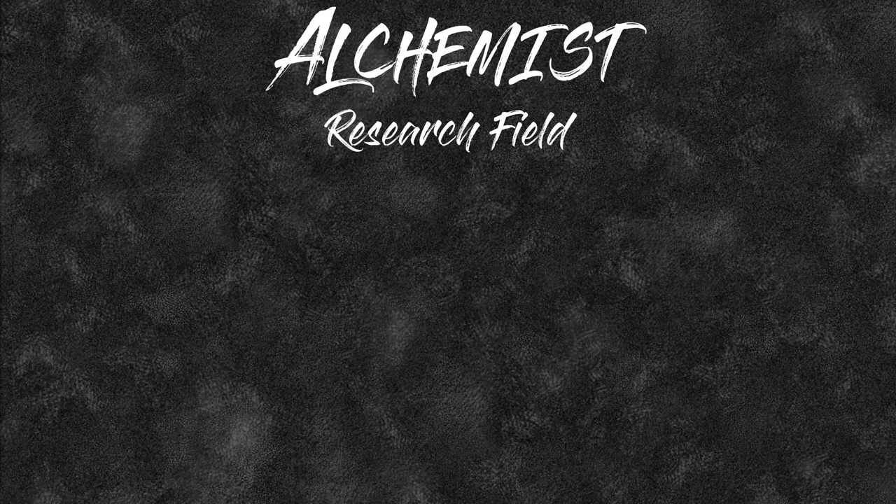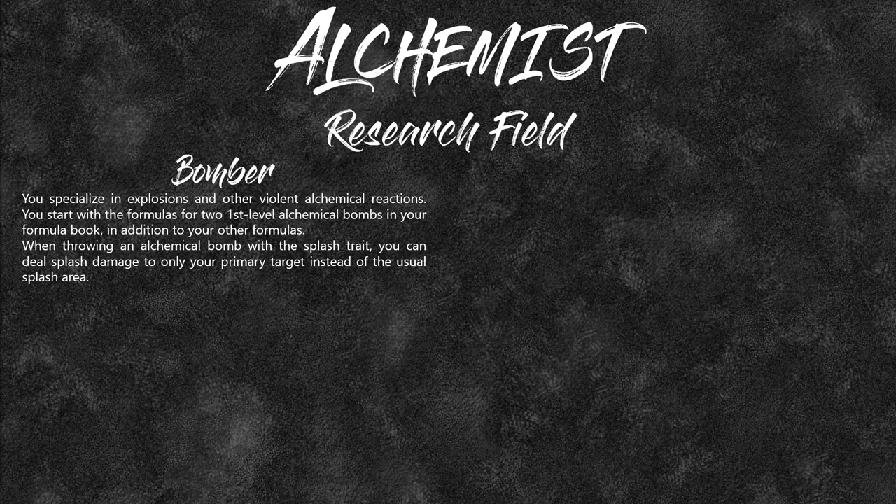Research fields are the subclasses for alchemists — we have four of them. The Bomber is where you specialize in explosives and other violent alchemical reactions. You start with two additional alchemical bomb formulas in your formula book, and those two will be your signature recipes, meaning you can create three of them. When throwing an alchemical bomb, the special bonus is that if it has splash damage, you can deal that splash damage to only your primary target instead of the AoE.